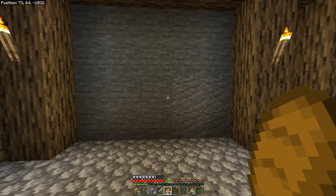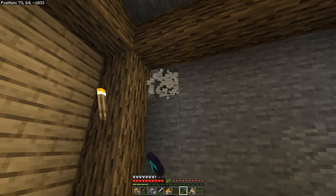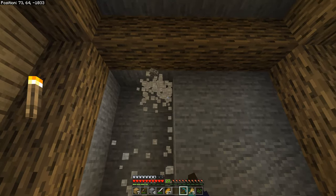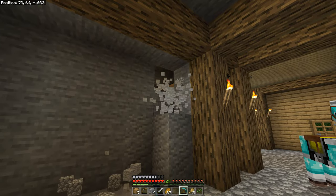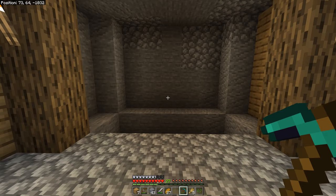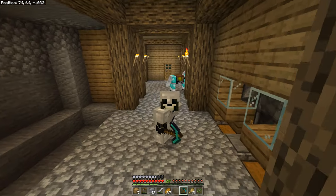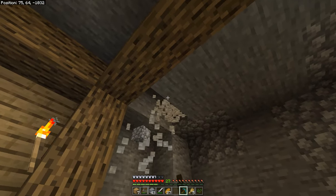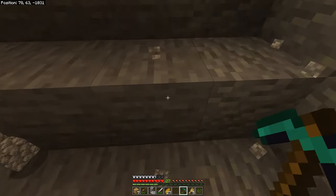Now that that's out of the way, we can actually get into this episode. Now that we've named him, I want to start off by mining this area out and getting started on a storage system. This isn't going to be automatic or anything fancy — it's literally just going to be a couple of chests put into a wall. I need to get a lot of wood and fill this area out with a cobblestone floor, wood walls, and a ceiling too.